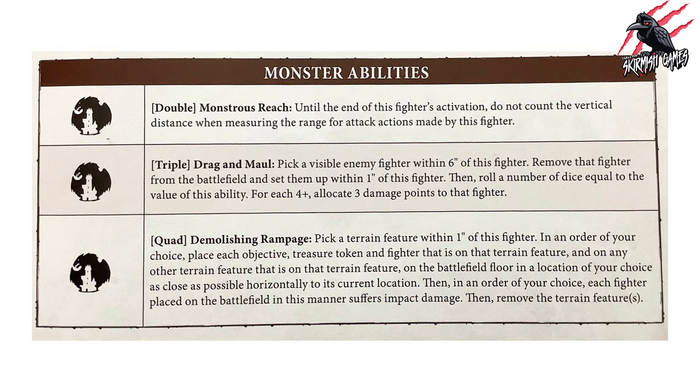The third is a quad called Demolishing Rampage. You pick a terrain feature within one inch of this fighter, then place each objective, treasure token, and fighter on that terrain feature — and any terrain on that terrain feature — on the battlefield floor as close as possible to its current location. Each fighter placed in this manner suffers impact damage, then you remove that terrain feature. The idea is the monster grabs the terrain, shakes everyone off, throws it across the battlefield, and all fighters that fell suffer impact damage.